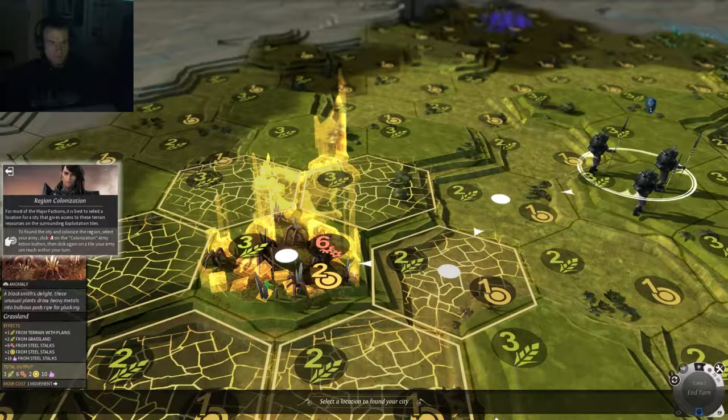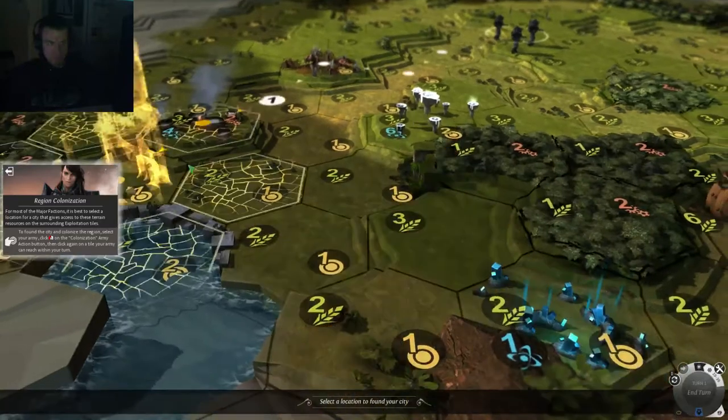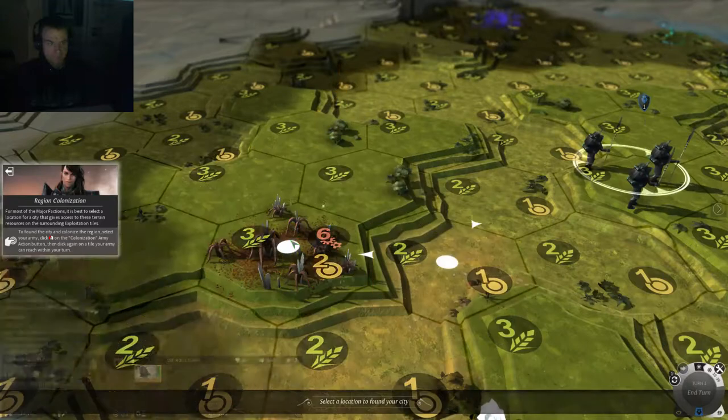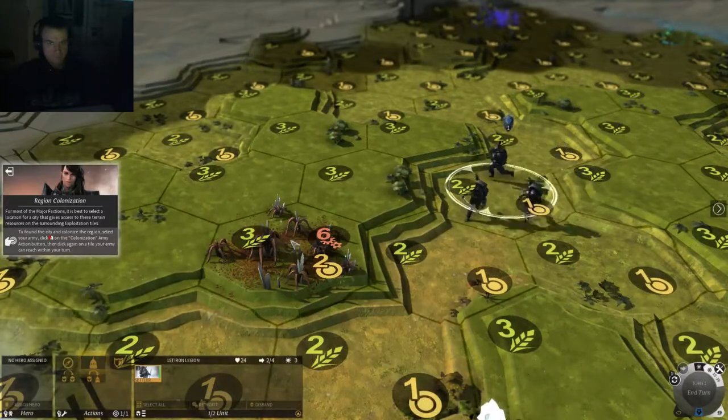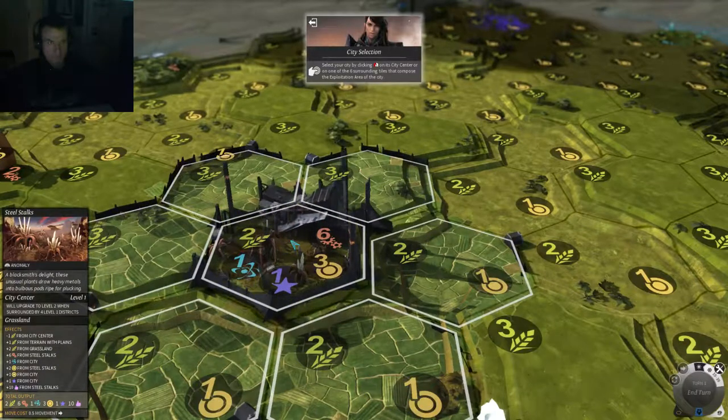It looks like initially each city uses one square away from itself. I suspect like Civilization and other games, it'll grow out and take more control. I like this area right here — it's got a lot of different things. One thing I've learned from strategy games all these years is you don't want to move too far. And there is my first city.